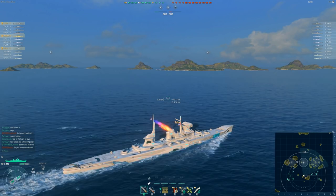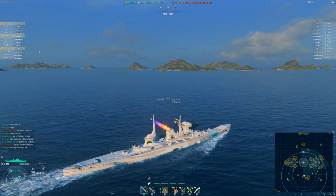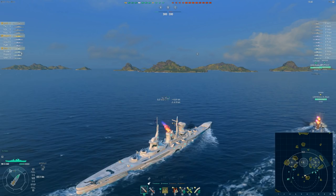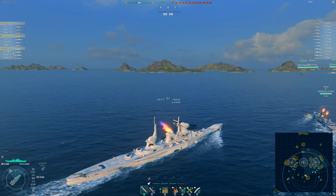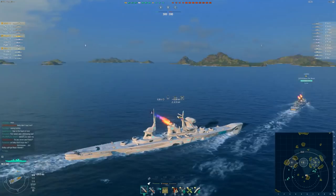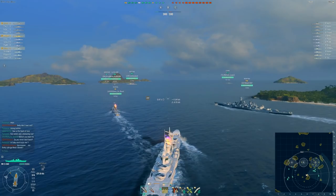The Zao — and the whole IJN cruiser line — from tier 5 all the way to tier 9, has had 10km torps. I always say the IJN line is a great line for people starting to learn cruisers because there's a good mix of torp play and it's very similar going up through the tiers. And then the Zao trades in the really fast 8km torps for 10k. But with a recent change, the Zao has since gotten the option to take 12km torps.